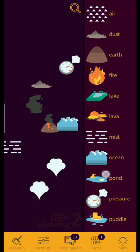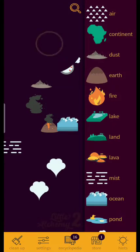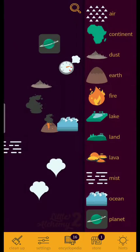There's another longer chain. Earth plus earth equals land, land plus land equals continent, continent plus continent equals planet, planet plus planet equals solar system. I can't scroll though.